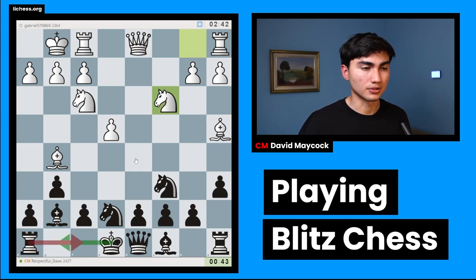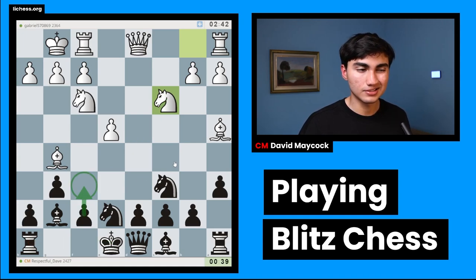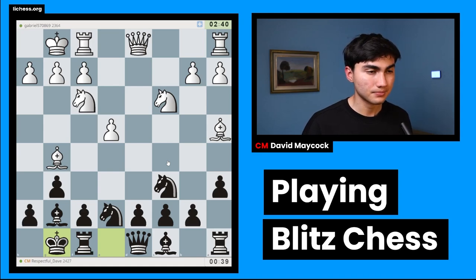Knight d5 is a big threat now. If I castle, for example, knight d5 and f6 is suddenly a threat. Maybe I don't want to play that, maybe I don't have any choice. I'll end up doing that — f6 — and I think I'm doing well, not losing, which is always good.